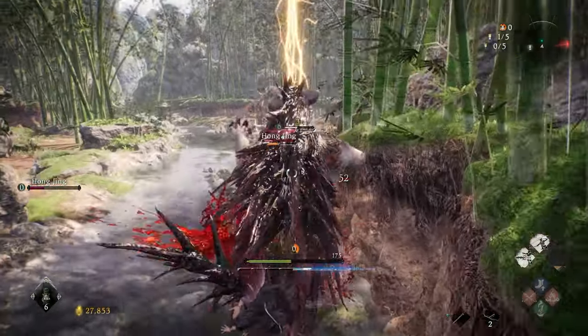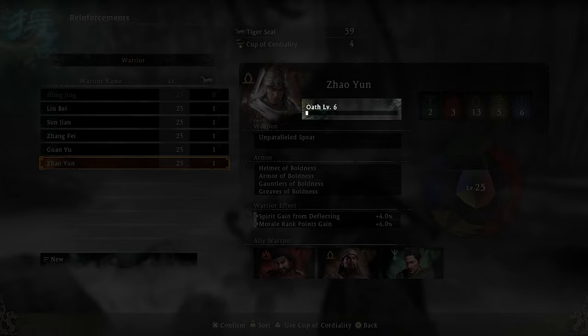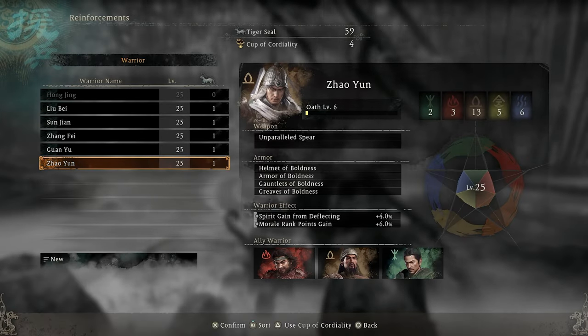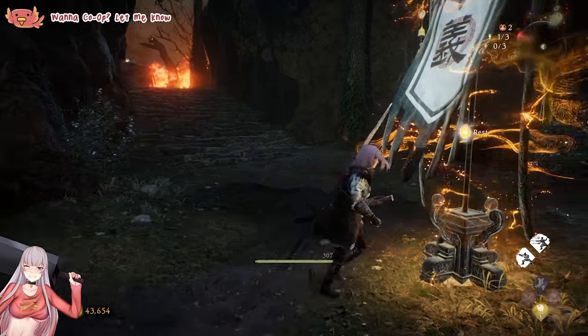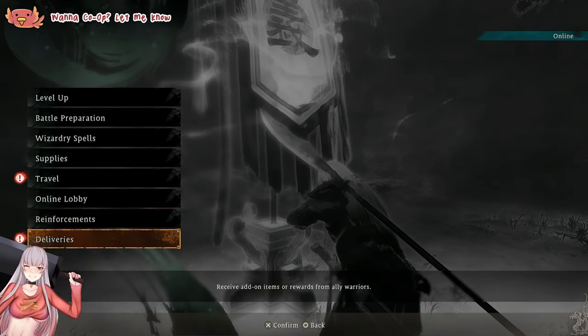Oath Gear: Fighting alongside other warriors will increase your oath level with them. Reaching oath level 5 or higher will improve their performance in battle, but when reaching oath level 10, you'll be given a copy of their favorite equipment. Once unlocked, you can pick up the equipment using the deliveries option at the battle flag.